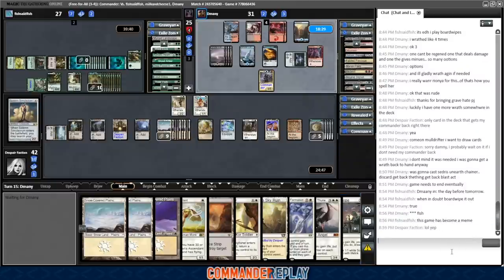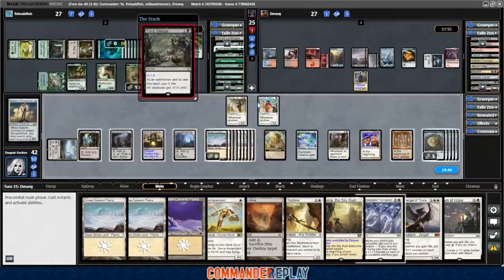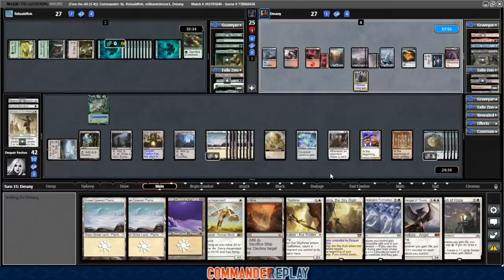Fish says when in doubt, board wipe it out. Spot removal could get us — if they shoot the Archangel of Thune, that would be pretty terrible. There's the board wipe. We're going to lose Souls Attendant — that's the combo. Although we can just spit a bunch of 4/4s in. They have the board wipe. Won't be able to draw like crazy anymore either.